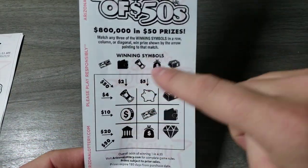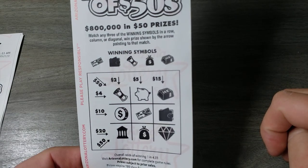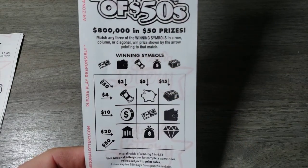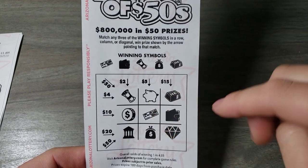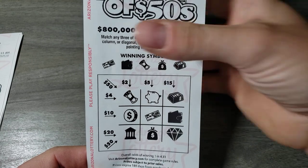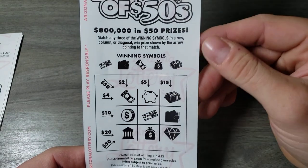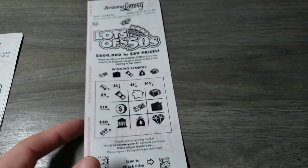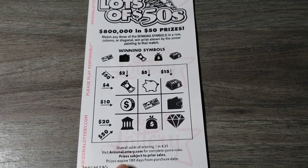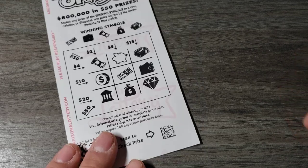This one is all loser because it's a tic-tac-toe — I believe winning symbols match any of these three winning symbols in a row. Oh wait, maybe it's not a loser. I didn't realize — I thought it was just tic-tac-toe right here, and then that was a loser in a row diagonal. Okay, so now I know how it's played. Interesting, okay.